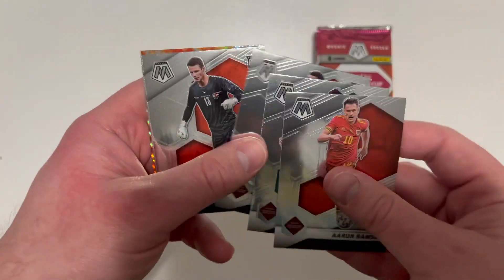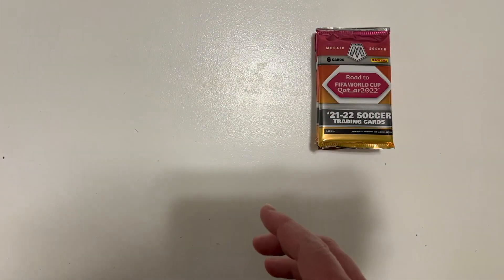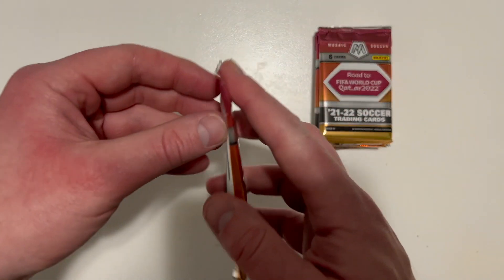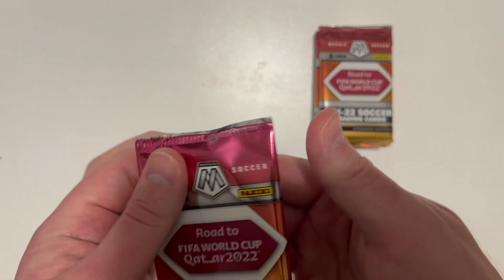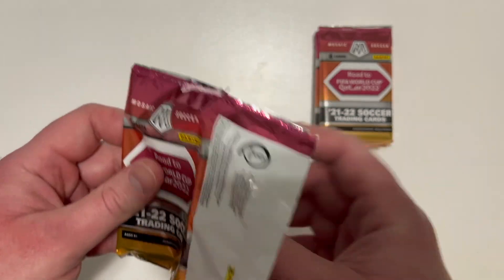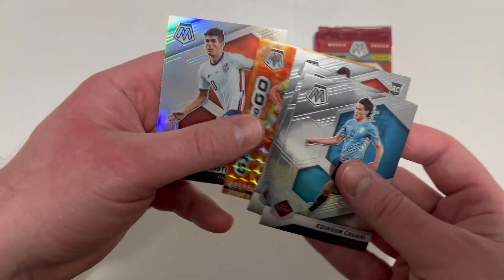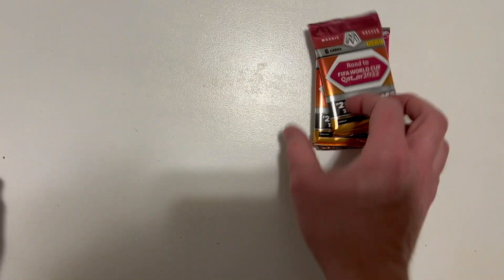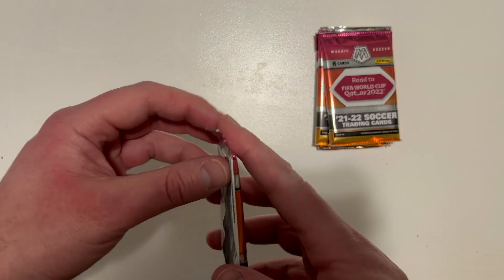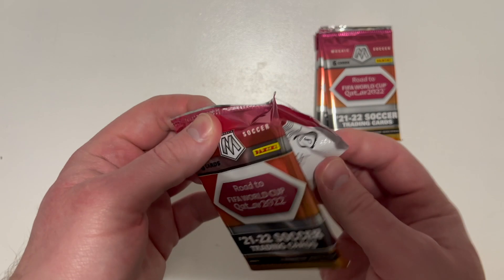Starting to sweat — maybe my luck is not going well right now. We've got Ramsey, Cavani, and Matthäus Ginter on the Give and Go. On to blaster box number two: Cavani again, Lucas Paquetá, and Christian Pulisic on the Holo — not bad, a little Captain America on the Holo. Paquetá is a hell of a player for West Ham.